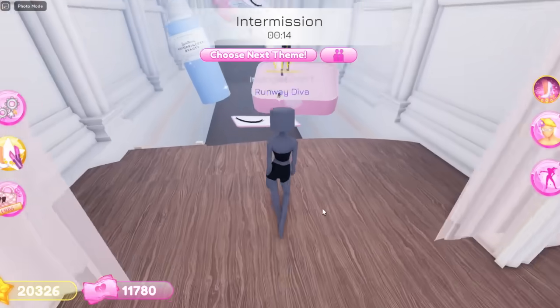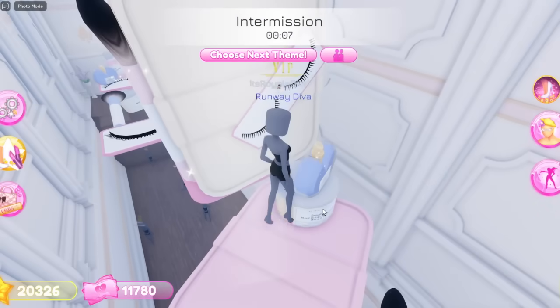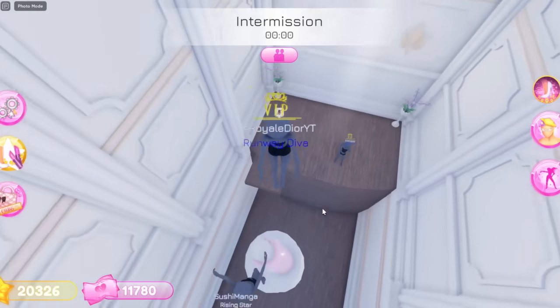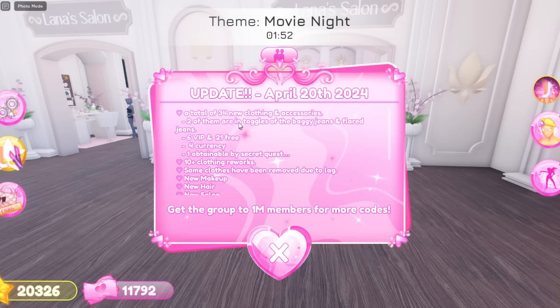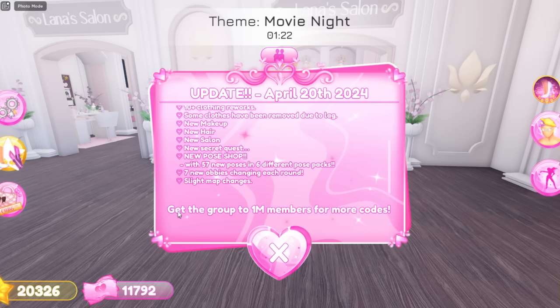Now let's get into the video. Alright guys, so in the lobby we already see there's a brand new parkour area with some perfume and lashes. I feel like this parkour is way easier than the last one, and I honestly got to the end super fast. When we join the game there's a new quest as well, 10 plus clothing reworks, some clothes removed due to lag, new makeup, new hair, new salon, new secret quest, a new pose shop with 57 new poses and 6 different pose packs, and 7 new obbies changing each round.